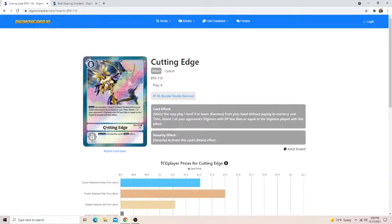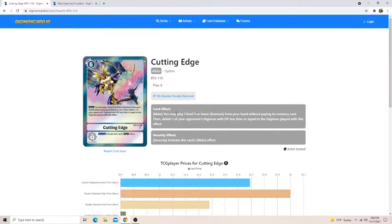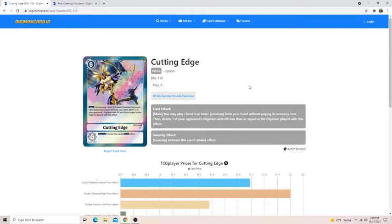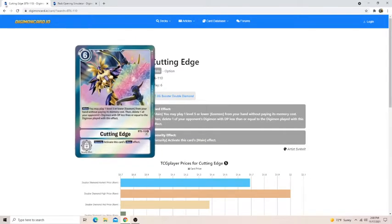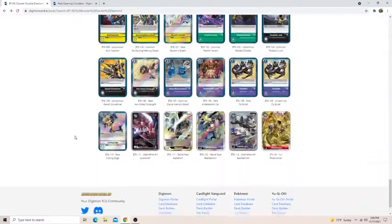Cutting Edge was okay to me. If you pull a level 5 Eosmon and this, I really like this card because you can play the Eosmon without paying its memory cost, then delete one of your opponent's Digimon with DP less than or equal to it. So it's just good removal if you get Eosmons — other than that this card would be terrible because it requires Eosmon. I just like the niche scenario where it might pop off.